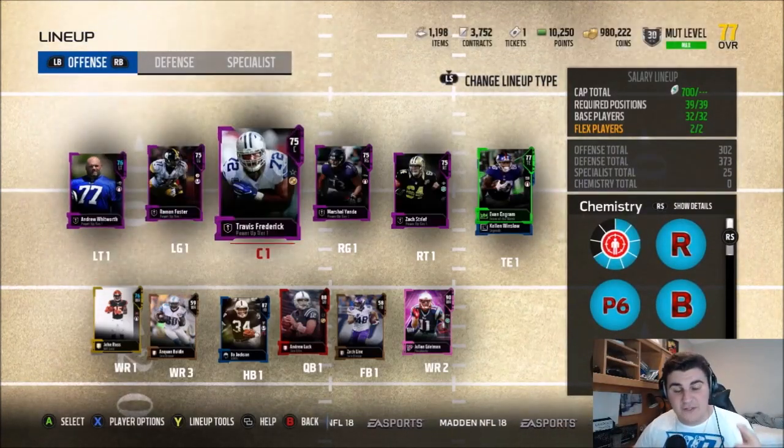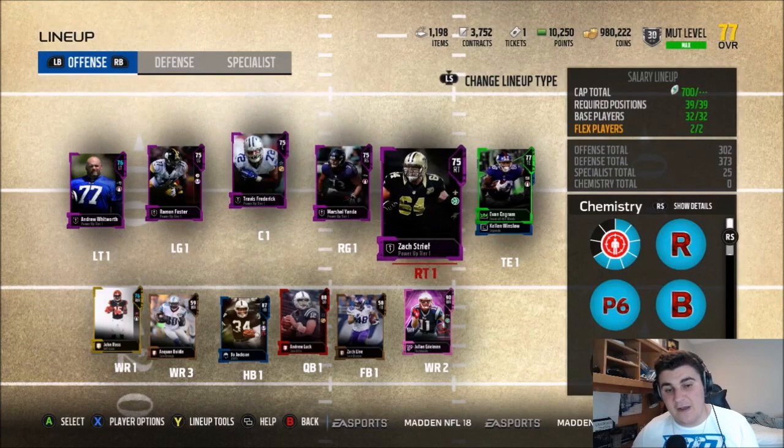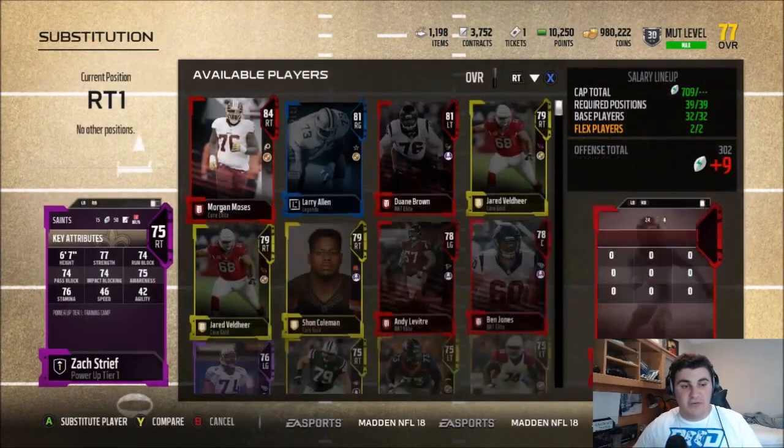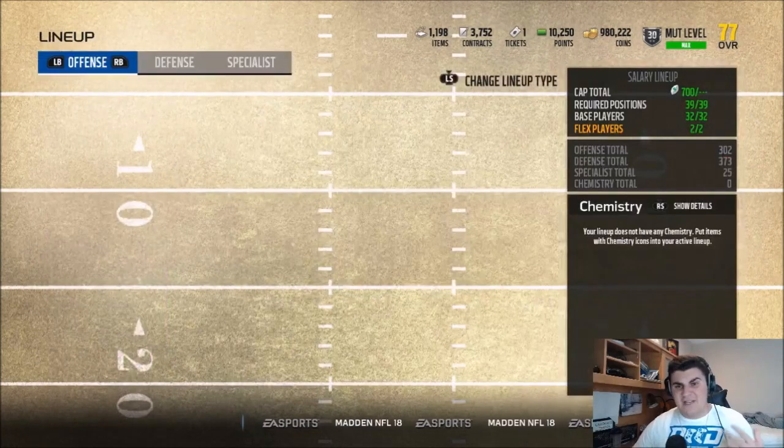Whitworth, Ramon Foster, Travis Frederick, Marshall Yonda, and Zach Stryfe — I see what a lot of people use. It's what I use. I think it works really, really well. The pass protection stats on them are great.